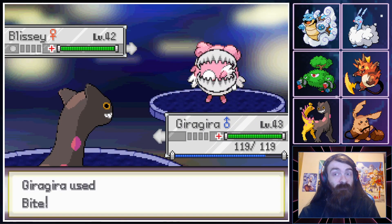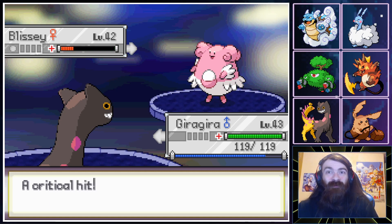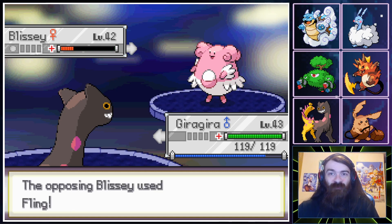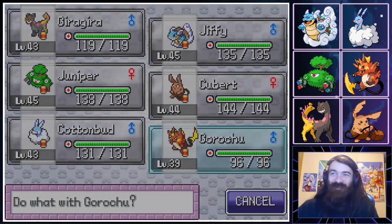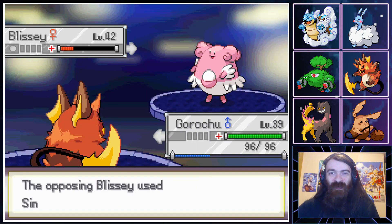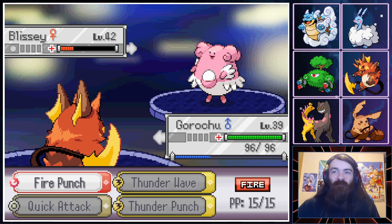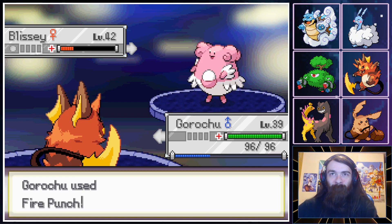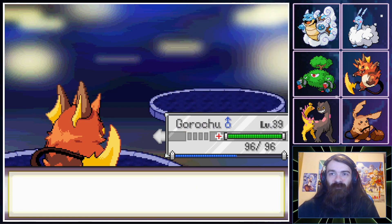XP! Bite does some good damage. Going into Garchu to get the XP — just don't get any Ground-type moves, okay? Sing misses thankfully, and we finish with Fire Punch. Nice, okay!